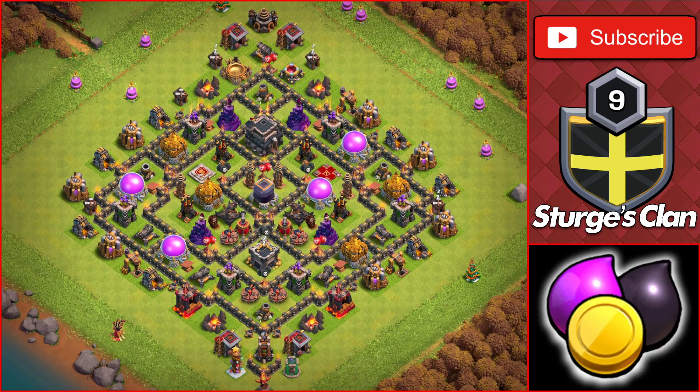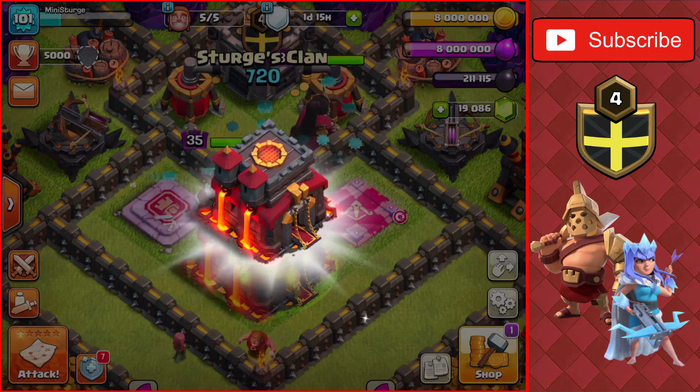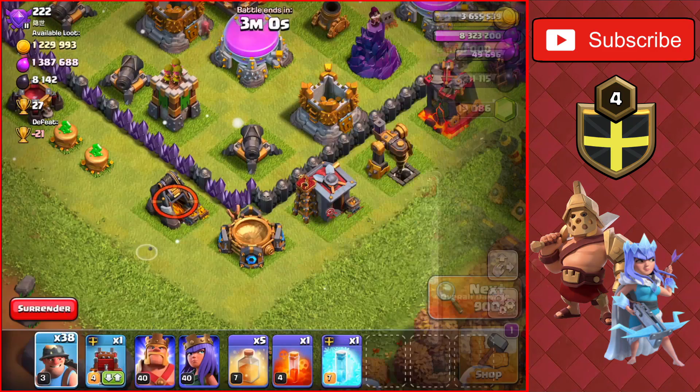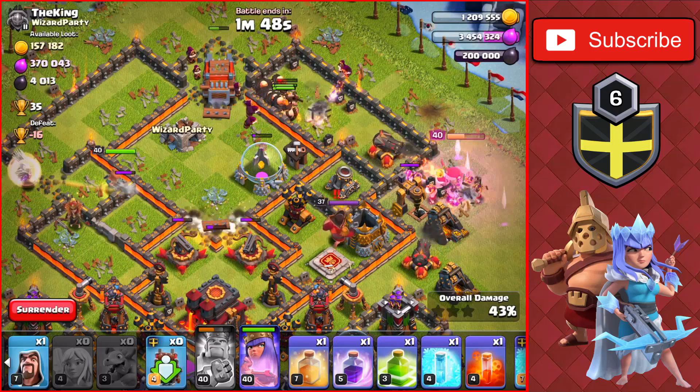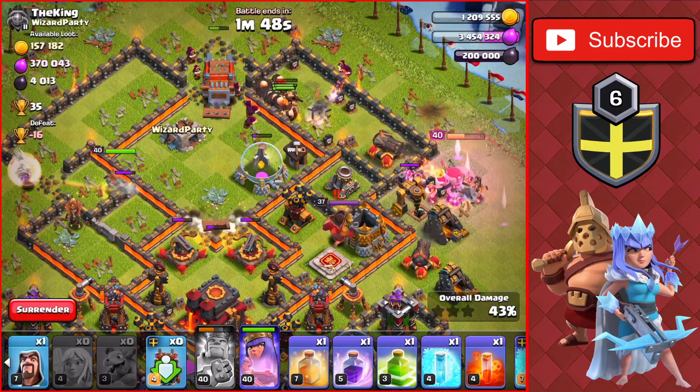I want to go and trophy push up to legend league using my Town Hall 9, but I'm still deciding whether to do the Town Hall 9 trophy push series or the rush that base series up to legend league. I have a poll on my channel coming in the next few days so make sure to be on the lookout for that. Also, if you're coming up to becoming a max Town Hall 9 and thinking of upgrading to Town Hall 10, make sure to check out my Town Hall 10 let's play series where I talk about what to prioritize for upgrades and cover attack strategies like mass miners and giants and wizards.